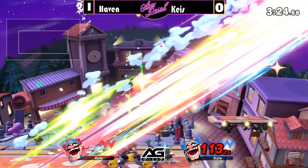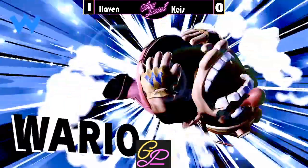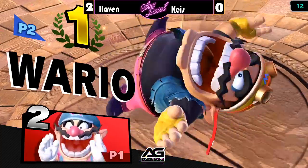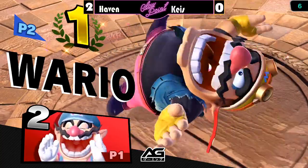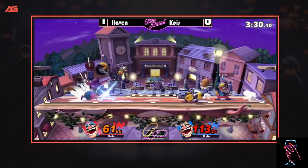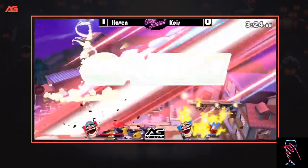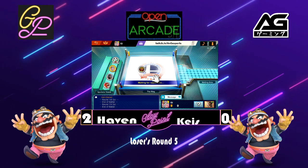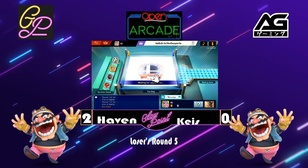That is going to end it — Haven takes it 2-0 over Keys and moves on to face Earl, the Roy player. I really don't think a Roy versus Wario match is going to top that insane Wario ditto we just saw. Keys was starting to adapt towards the end of the set — his advantage state on the second stock was ridiculous, piling on all that damage on Haven and making it a real toss-up. But ultimately, whiffing that waft sort of sealed his fate prematurely.